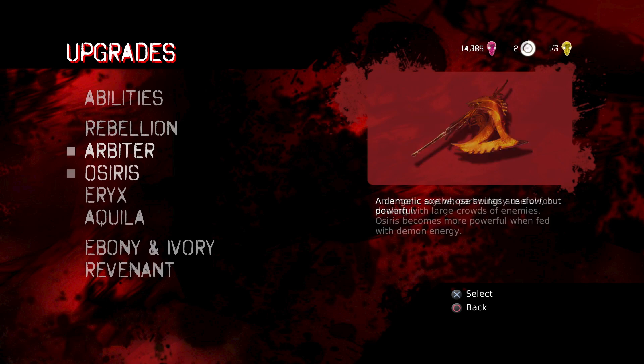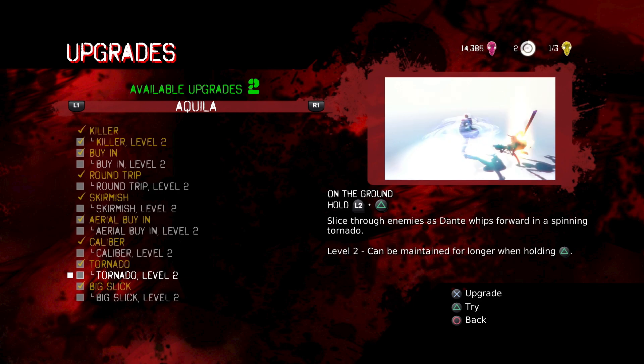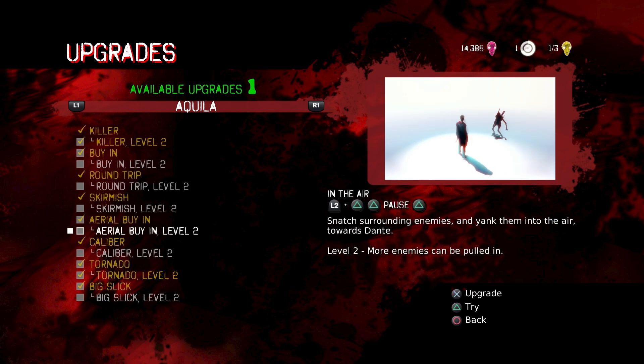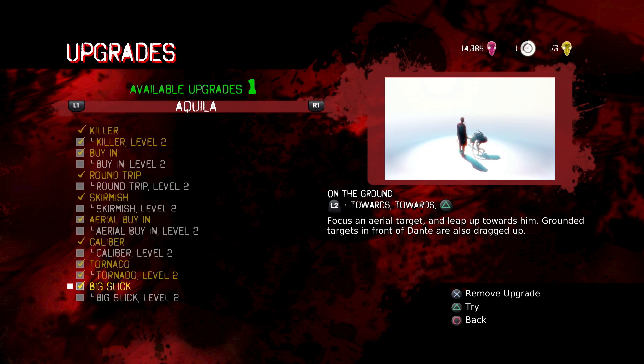I figured if there's a secret mission requiring Demon Evade, there might be one requiring Angel Evade too. We're going to want Tornado level two - increases how long it goes, a lot actually. Also going to want Big Slick - that's the one going forward. In the video I watched, the guy basically used Big Slick and Tornado together. Big Slick level two: forward air leap towards enemies, and branded targets in front of Dante are also dragged up.